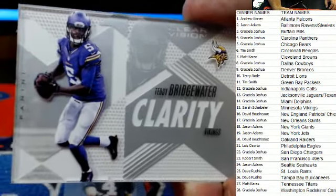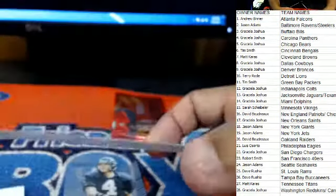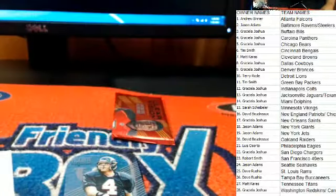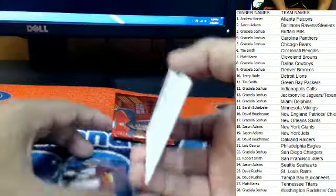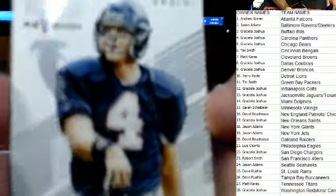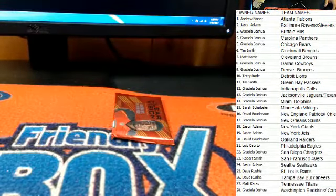Sarah S., this one's yours. Graciela said she wanted one of those ones that look like a paperweight — that is what she was referring to. That card is not numbered. And here we have another rookie revision — Brett Favre, Atlanta Falcons. Andrew B., that one is going to be coming out to you. Brett Favre — one pack left in this two box break.